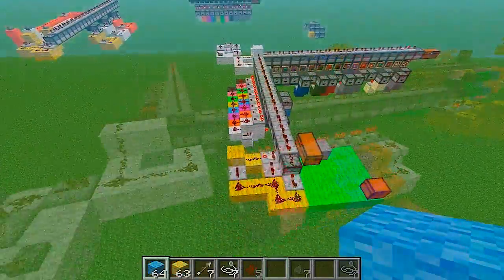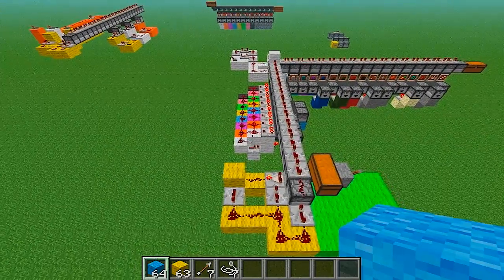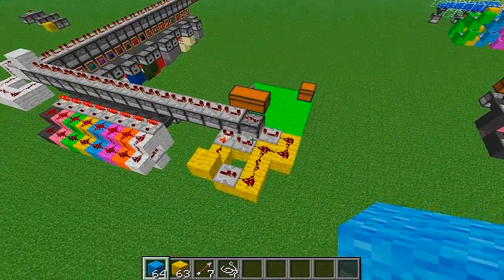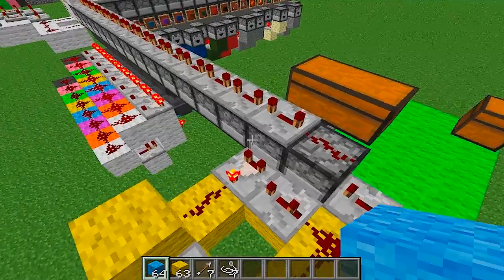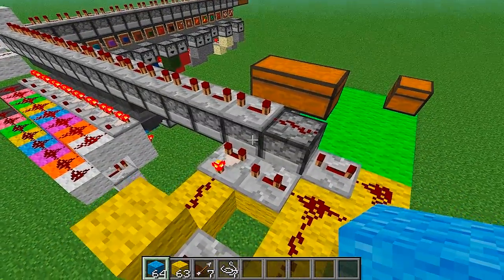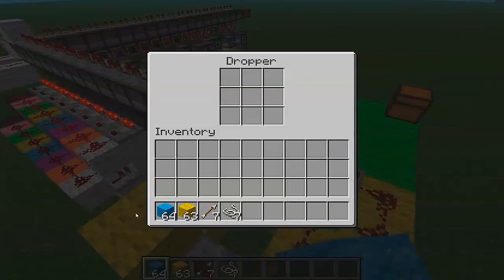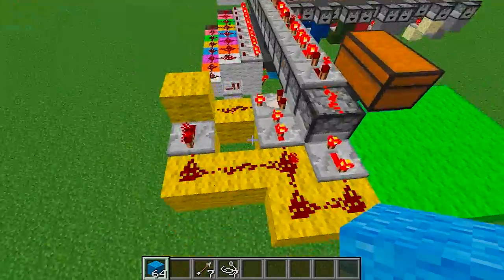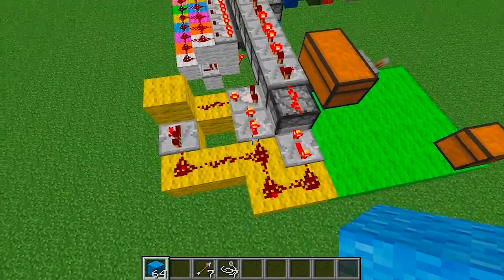Before I forget, this item sorter was designed by Minecraft for Dummies. So go check out that channel. The way I have this set up is with this clock. And it's going to activate only when there's items inside this dropper. So let me put some items in there. It's going to activate this clock. So you don't have to use this design, but this is just the one I like to use.